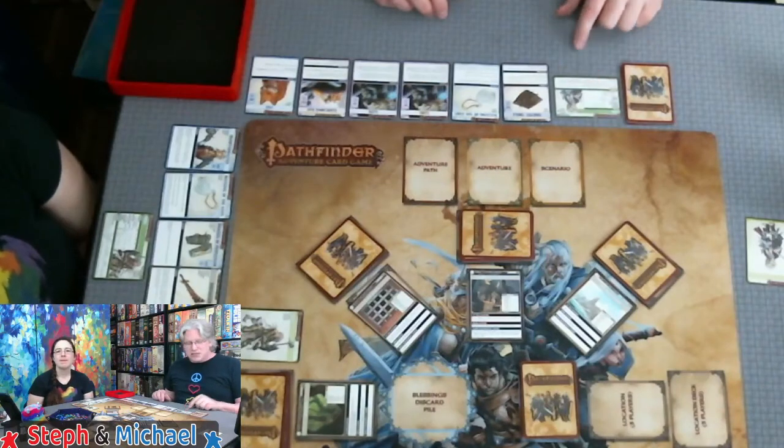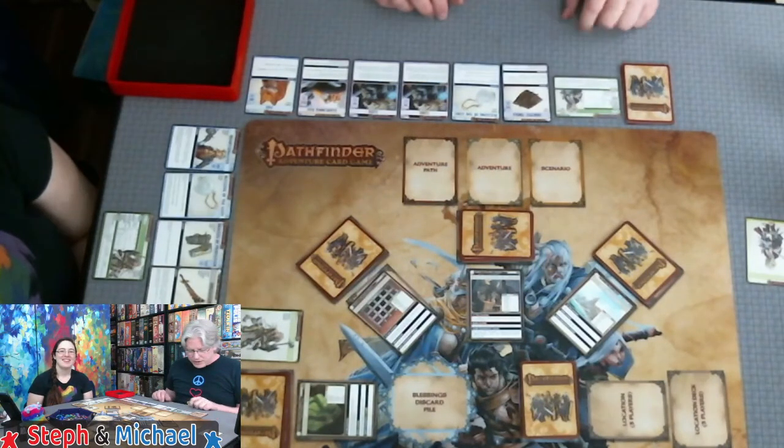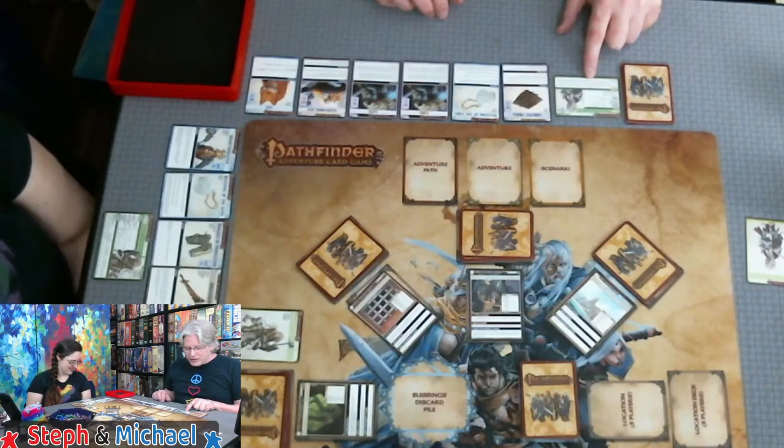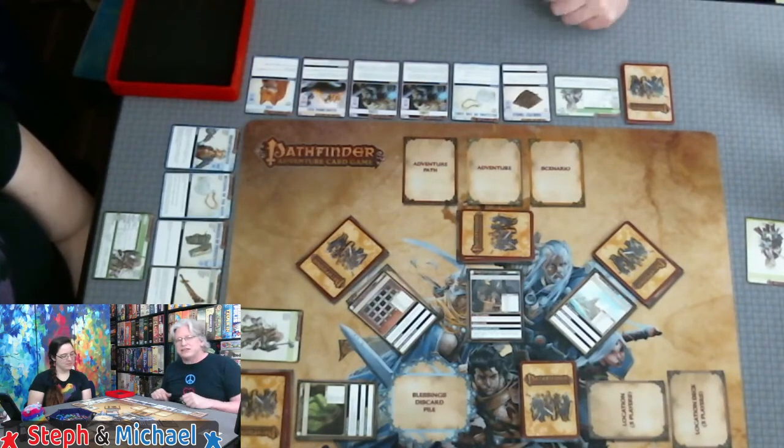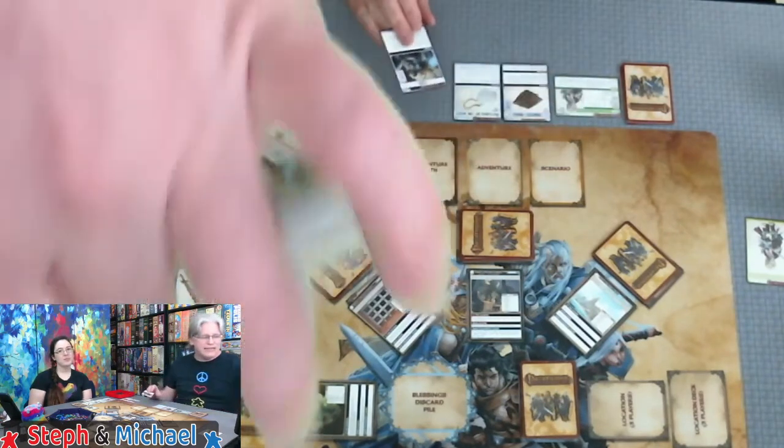Alexa picked number three, so I go first. A couple of my key abilities: at the start of my turn I can discard a spell and add a spell from my discard pile back to my hand. I may also recharge a card to add 1d4 to a check by another character at my location. If that recharged card has the healing trait, I can recharge a random card from my own discard pile — so I can sort of mini-heal myself. I've got a couple of Cures just for that reason.